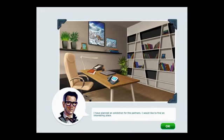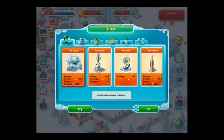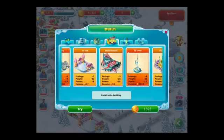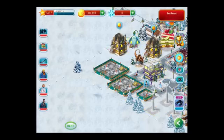I had planned an exhibition for the partners — so now they want me to open an exhibition hall for this businessman. I click on the business tab and go over to exhibition hall, tap on it, and it costs $26.38 to make, and it says I don't need any specialists, so that's good.